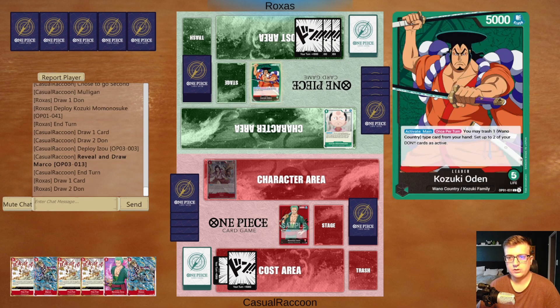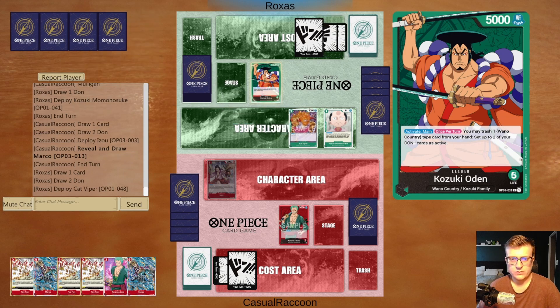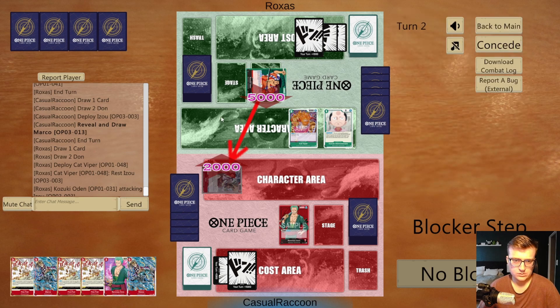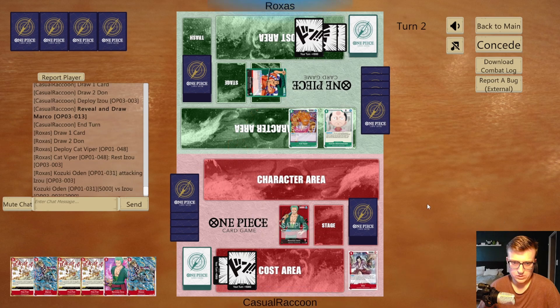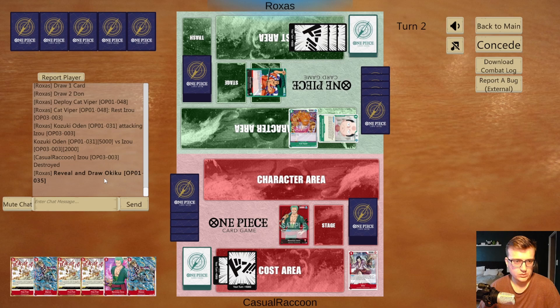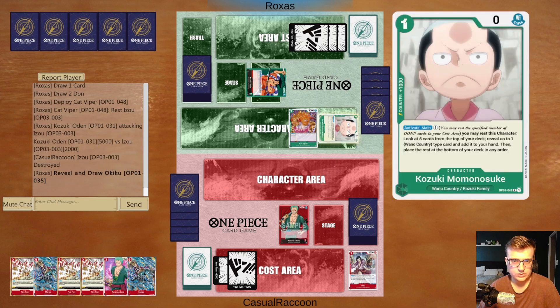Odin's ability is really interesting — you may rush one Wano Country type card from your hand, and set up two of your Don cards as active. Very nice combo together with Danjiro, I believe. He can rest and Danjiro as well. They clear Easel like any green deck — they try to control the board and kind of starve us because of that. They draw Okiku from Momonosuke's search.